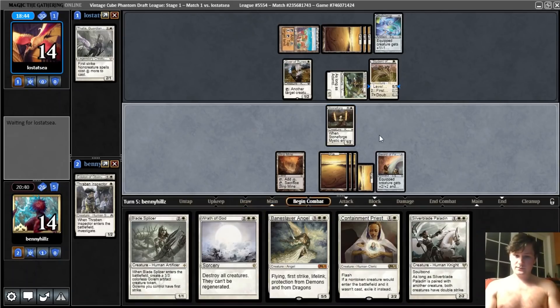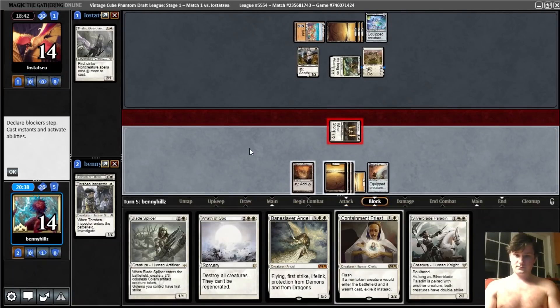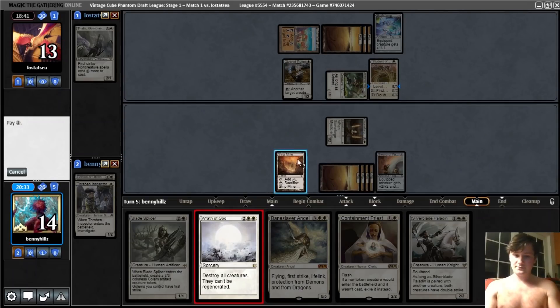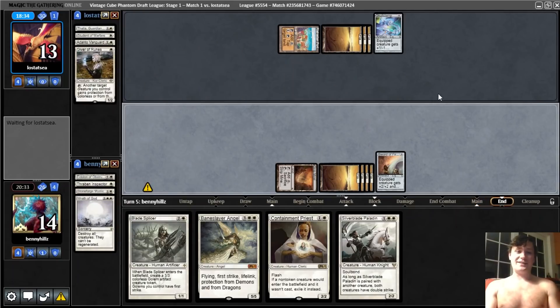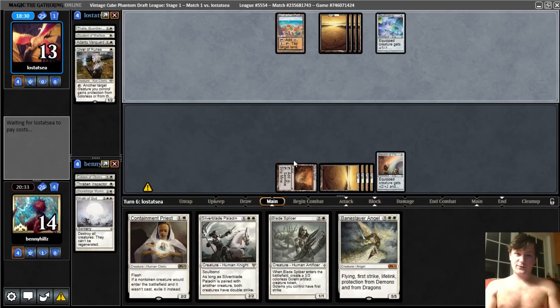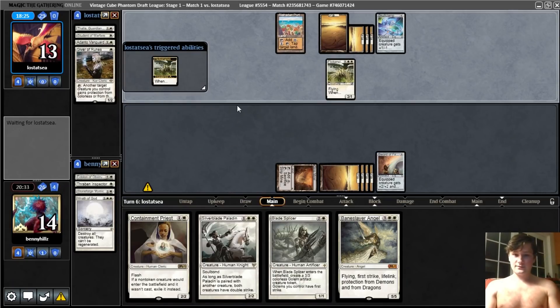Free point of damage — again, matters when they have Adanto. They're going to pay 4 life here and go down to 9. They did not pay the 4 life — that was not the correct play, I think. And now our hand is stacked, our life total is high. They play Flickerwisp, which does nothing. They can draw 2 cards if they want to with their Skullclamp. I was going to just jam the Blade Splicer — Veinslayer — but now that doesn't seem worth it anymore. We can just go — they also should have ported us. I think it looks like they might have just given up.